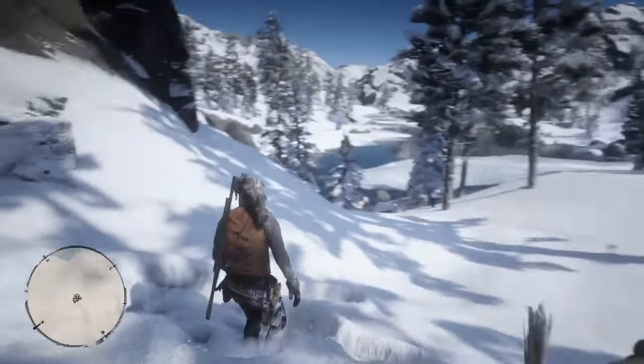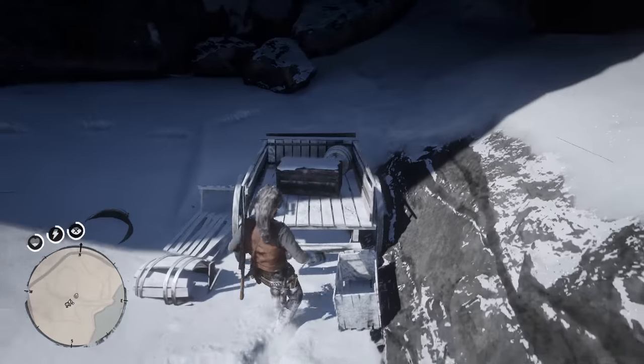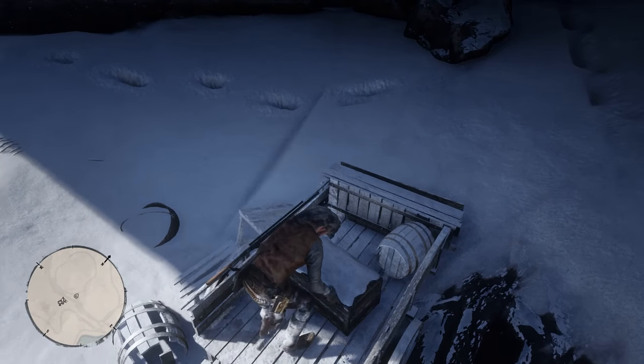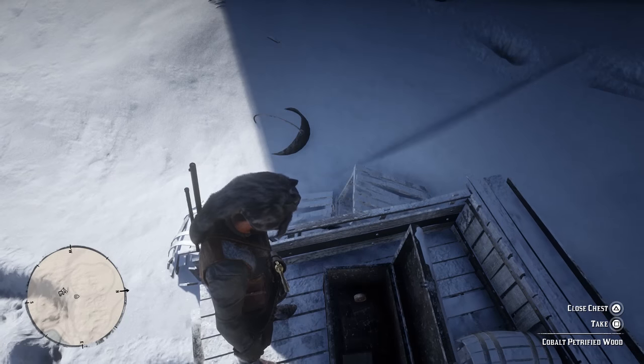You're going to see an area just like this — it's a little cave just inside this mountain. When you come here you're going to find yourself at a little chest and you have to climb up on here, yeah you do, and then search the chest. In there you can see is the Cobalt Petrified Wood.